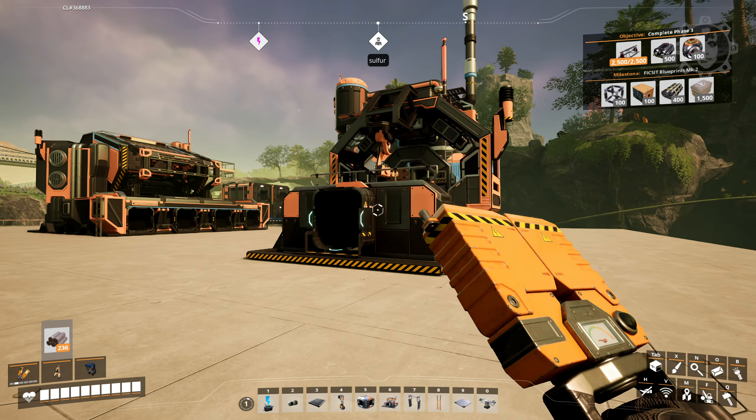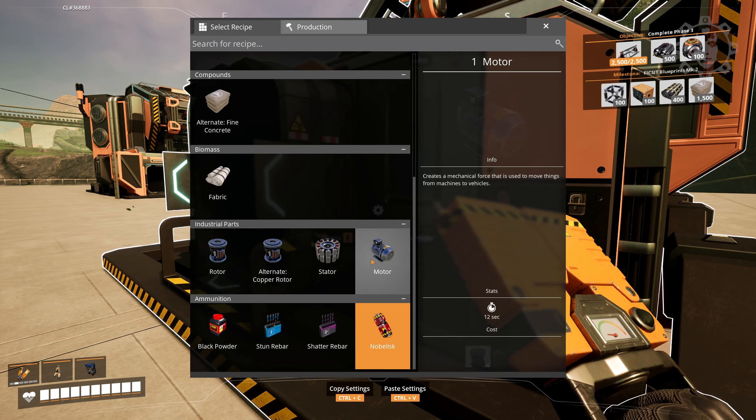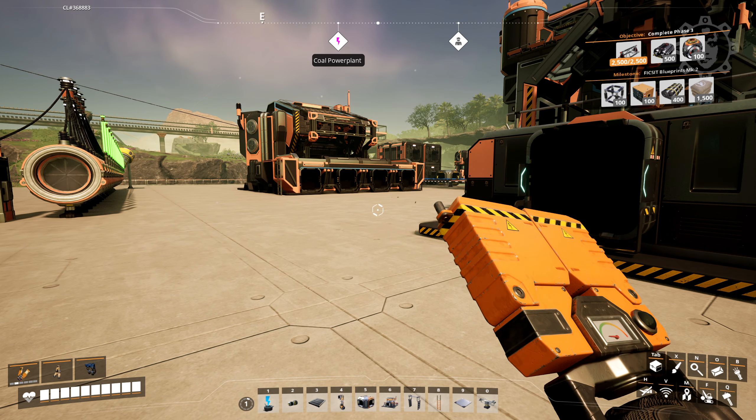Anyway, we need to find some coal and some sulfur to do our fun times. Here's a little weird random tip I recommend to everyone: just have a couple of dummy machines standing around at your base so you can go into them, find the recipe you're looking for, and see — okay, 15 per minute and 15 per minute gives me 30 per minute. If we check again, we actually need 20 per minute, so we can decrease this by 20. So 10 coal and 10 sulfur per minute is what we need for a perfectly balanced setup.